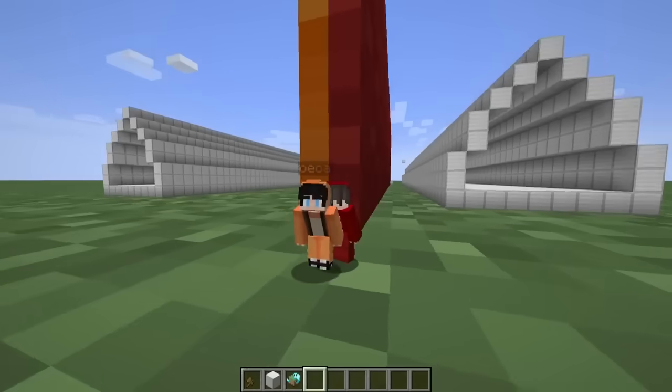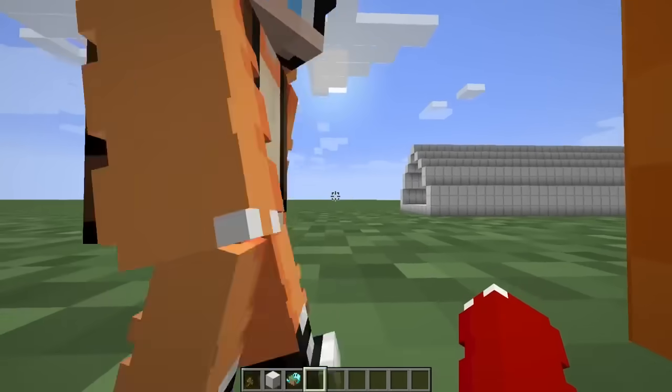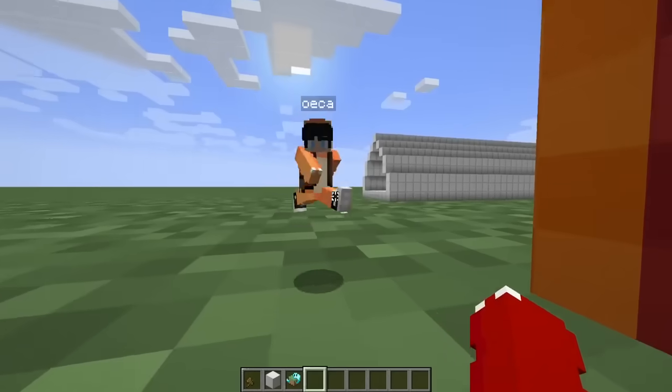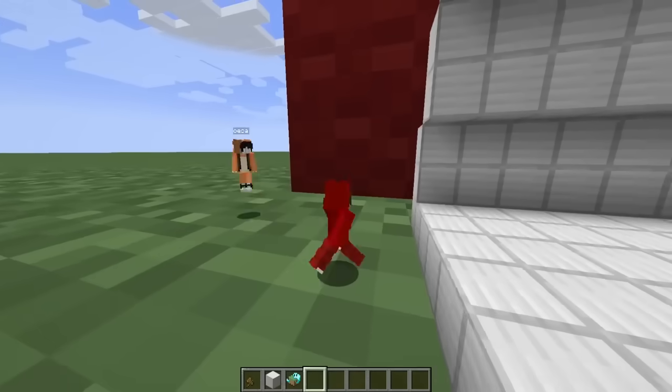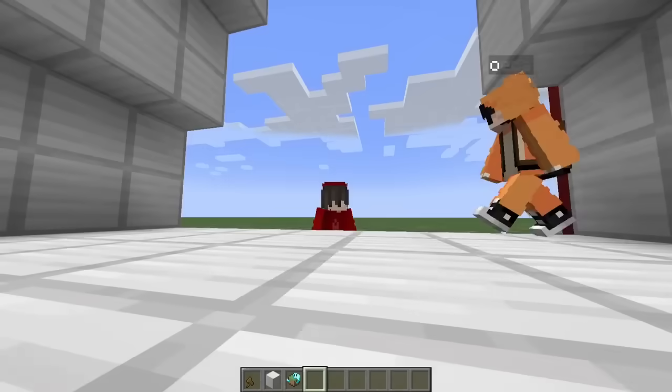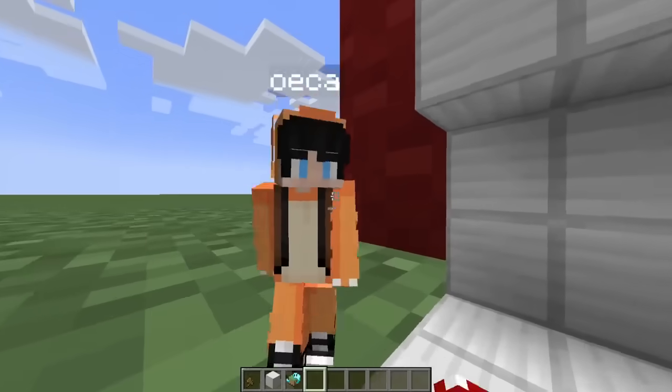Today we're going to be doing a triangle security tunnel, but we're tiny. Just look at us — we're so small. Look how small we are! These tunnels are just as small as we are, and we only have 15 minutes to build it. At the end, we're going to go through each one to see who has the better one, so you better hurry.